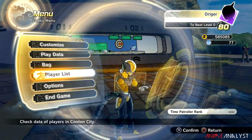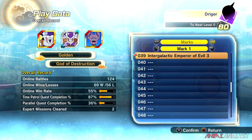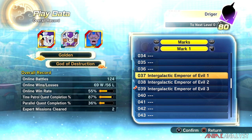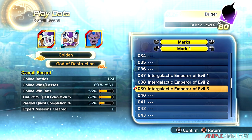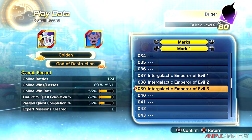When you get that bar filled up, press Triangle to go to 'Edit Nickname,' then press R1 to go over to the marks section. You'll see the Intergalactic Emperor of Evil marks — one is bronze, two is silver, and three is gold. You can see how it switches right there. That's really all there is to it.